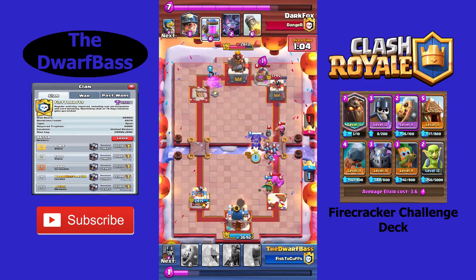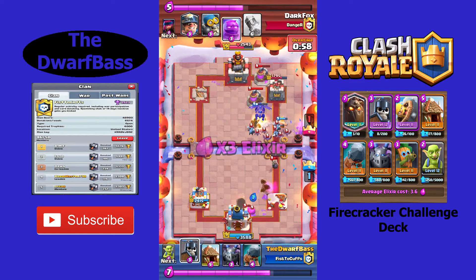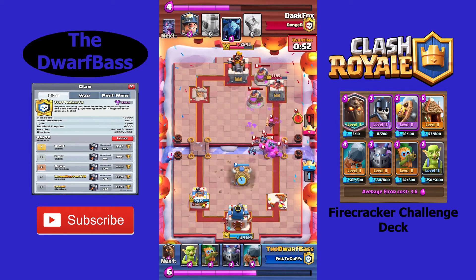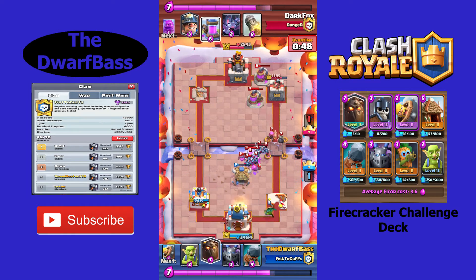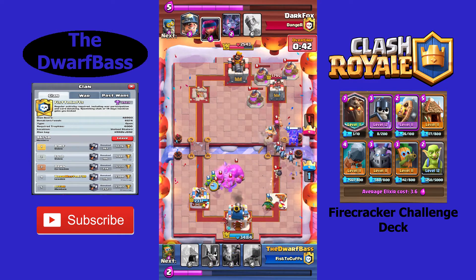For card level boost — the card level boost will be returning for this season as well as it was in Season 6. You will be able to get the Firecracker boosted to your King level. So as soon as you unlock it, if you are a Max player, then your Firecracker will be at Max level for the entirety of the season. That is really, really cool.